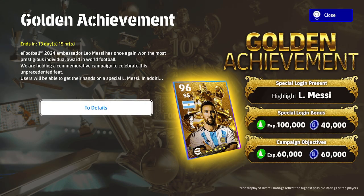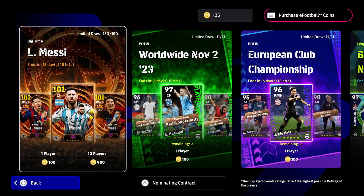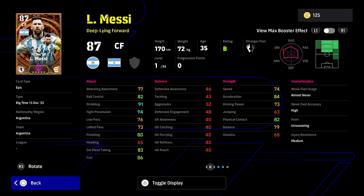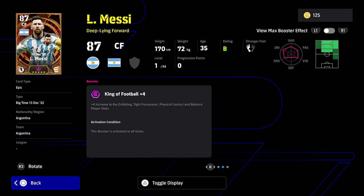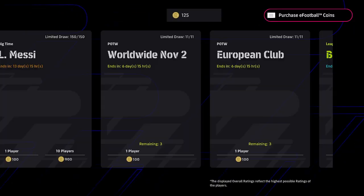This card is a Highlight Messi — he does not even compare to the premium edition Messies, which is probably expected. I've already done a review on those premium Messies. They have a brand new unique booster which gives a plus four to two player stats, so all the stats — dribbling, tight possession, physical contact, and balance — are going to get a plus four. A couple of broken Messi cards there.